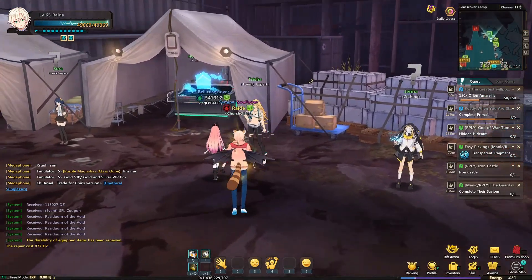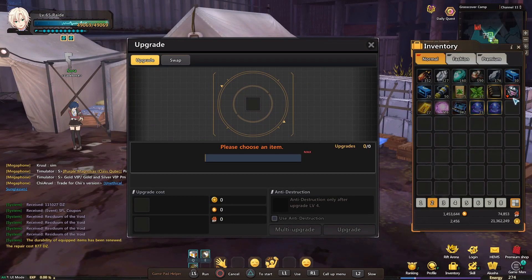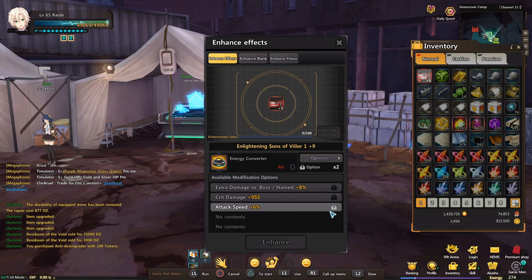Now on to the enhancement revamp. Going over to Trisha, you'll immediately notice that the UI got reworked. The most important parts of this rework are the changes it made to upgrading equipment, refining equipment, and rerolling equipment with ECs.